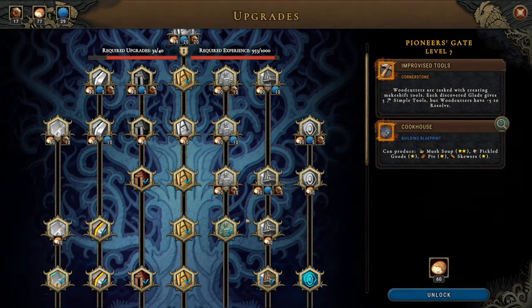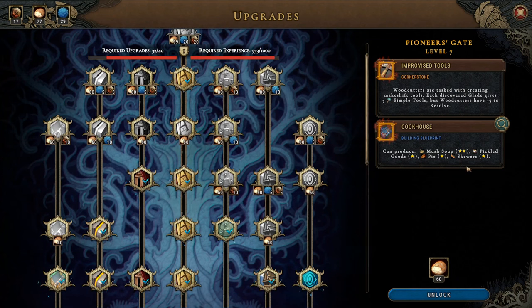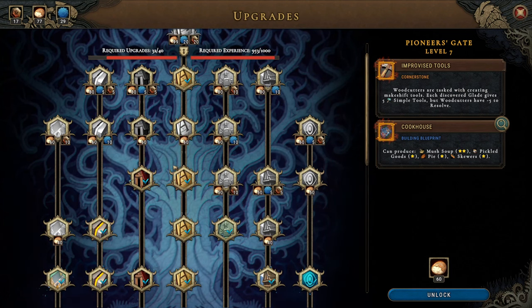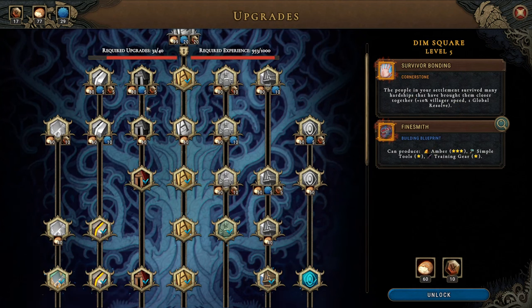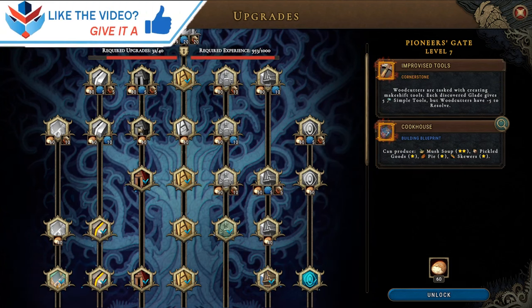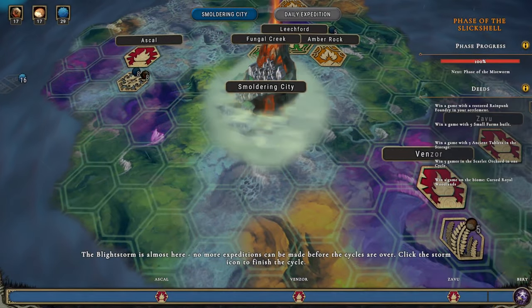Welcome back folks. I'm thinking that before we start the next village we choose the Pioneer's Gate, because the cookhouse is really nice — mush soup, pickled goods, pie and skewers — I kind of want all those. The cornerstone isn't great, not one I'd ever choose, but the cookhouse is really nice. I was also looking at the Fine Smith, which is very nice, and the cornerstone is nice too. The alchemist hut is nice, but I think the cookhouse is what I want to go with.